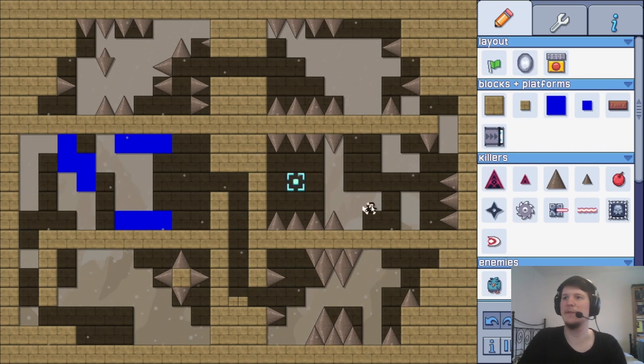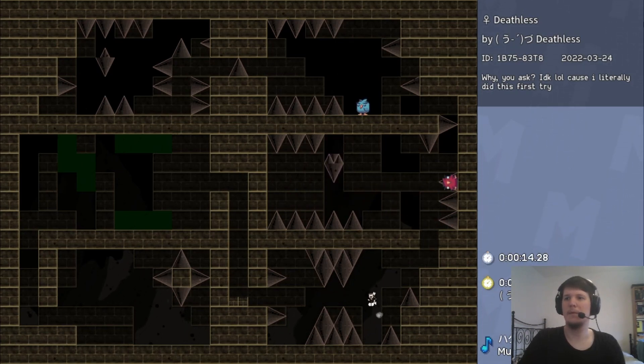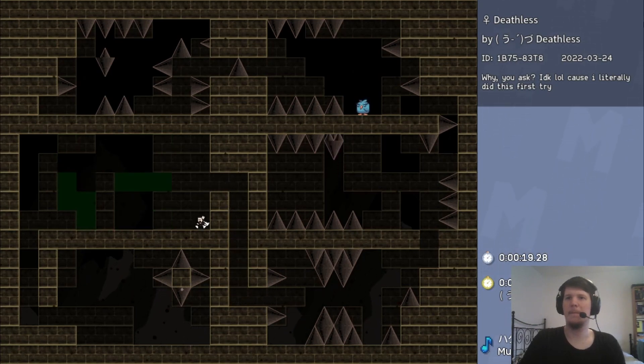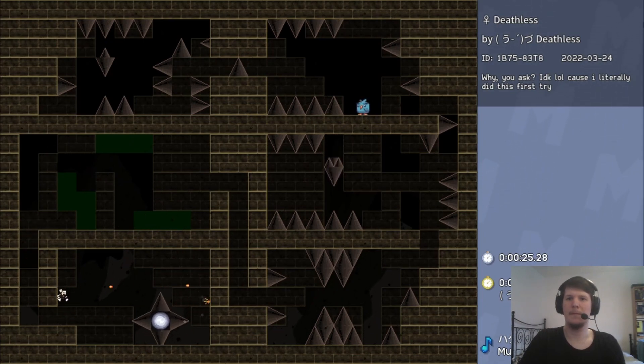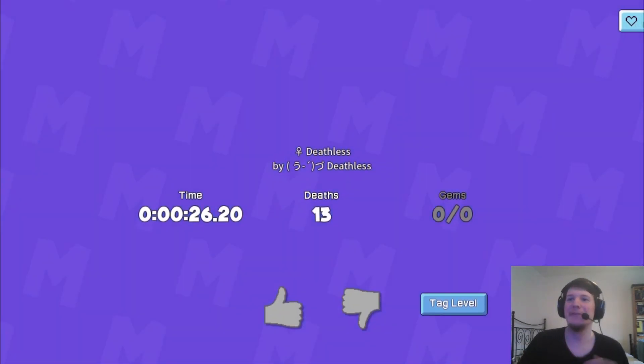There's nothing else I can do, right? I mean, there's no other way to trigger it or anything. What is the best way to dodge this? Okay, there we go. Deathless version clear.